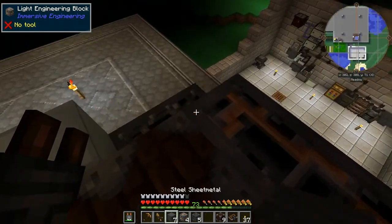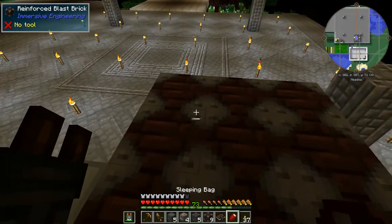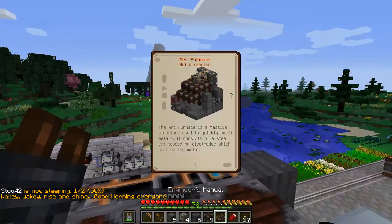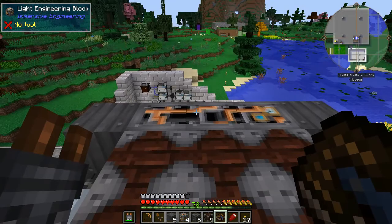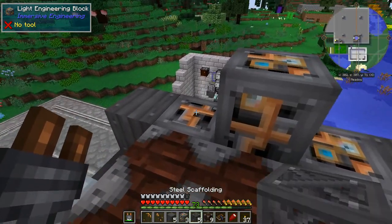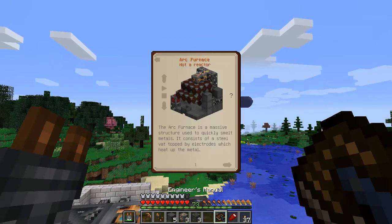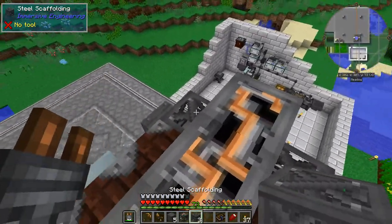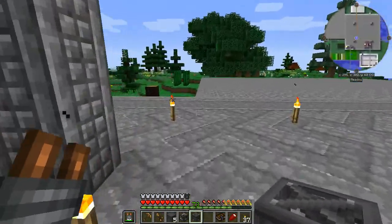One two three four, and I think it was one of those and one of those. Let's make sure we can see what we're doing. The next layer up has another light engineering block with two scaffolds and nine of the sheet metal. Another one of those with scaffold and scaffold, and nine of those. Then another three lights and two more scaffolds — one two three, scaffold and scaffold. What a monstrosity.